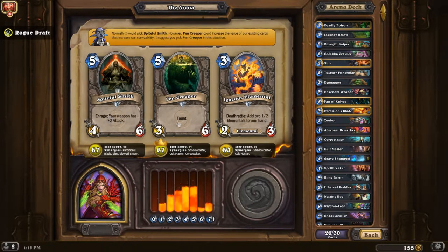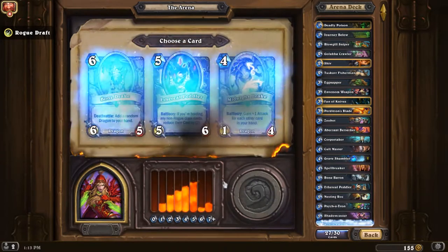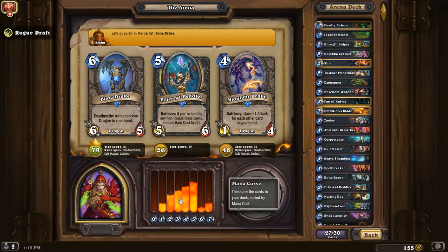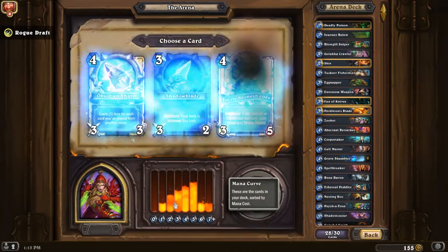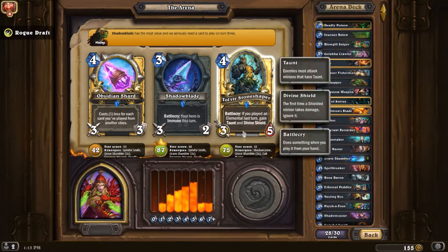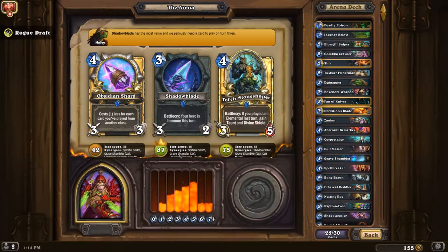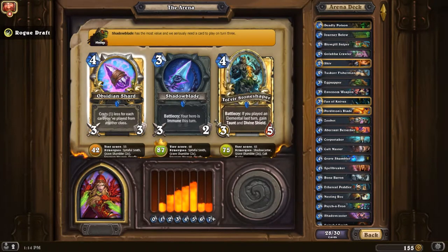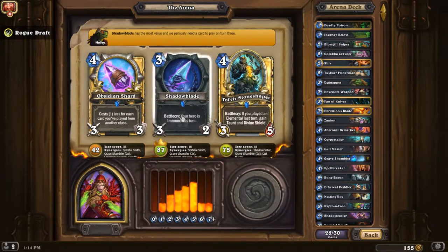Spiteful Smith has a lot of synergy with the deck, and with a fast deck you don't necessarily even need taunts — you just need a lot of high-value early game cards. Boondrake is really nice and it helps our early-to-late game transition a little bit. There's not a lot of synergy with this guy here — no elemental.